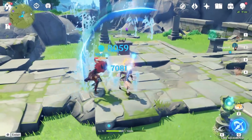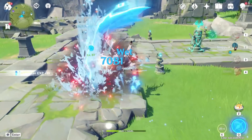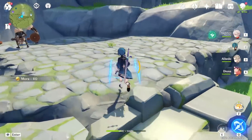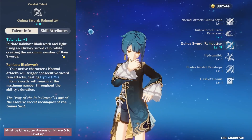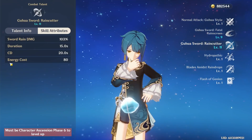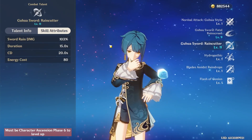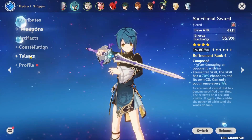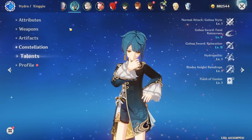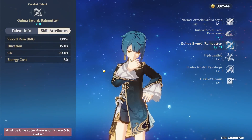Just pressing E generates a ton of particles, and if you have sacrificial sword you can do that twice to help get your burst back on cooldown. Your burst is the main reason you play Xingqiu — it's an insanely powerful ability with a very high energy cost of 80. That energy cost can make it hard to maintain uptime, but running sacrificial sword or enough energy recharge on your artifacts lets you easily keep this burst on cooldown, constantly applying hydro and dealing a lot of damage.